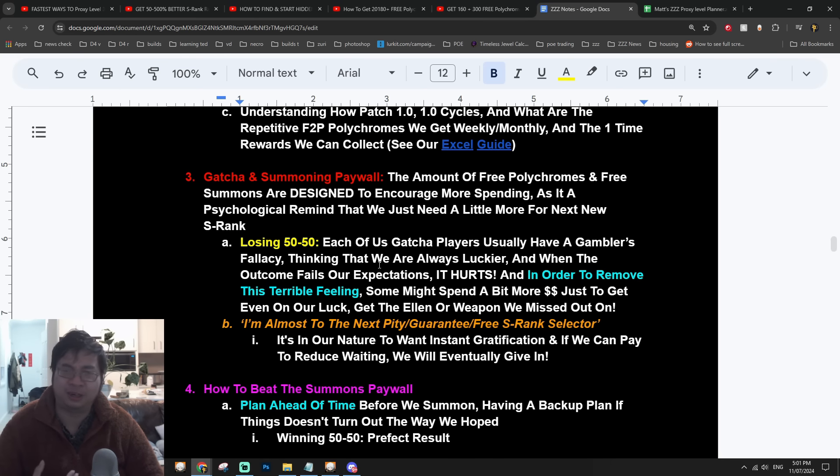How do you beat the gacha paywall? First, understand the psychological traps. Losing a 50/50 can be a terrible experience for many players. There is a psychological factor called the gambler's fallacy — we think we're luckier than most people, and the moment we get unlucky it's really painful. We want to remove that pain and sometimes spend more money just to get lucky or get even. The third trap is being close to pity — we just want the character or weapon, and it is in our nature to want instant gratification.